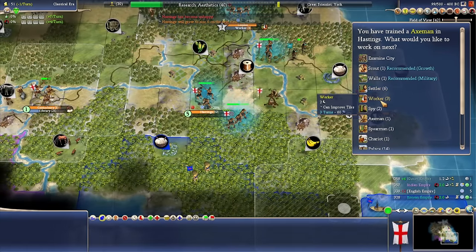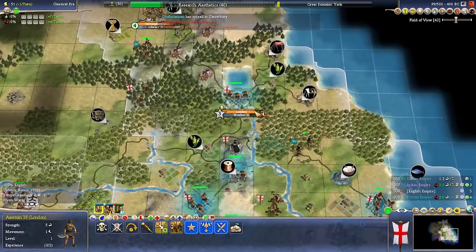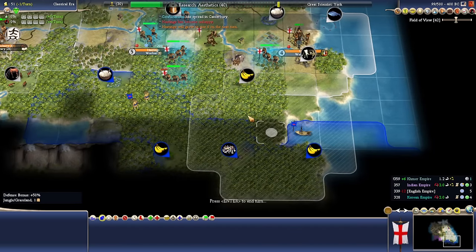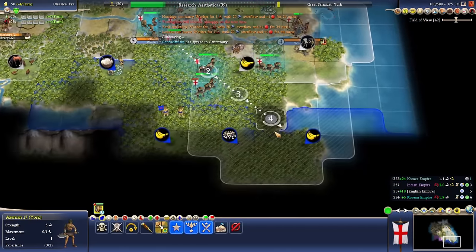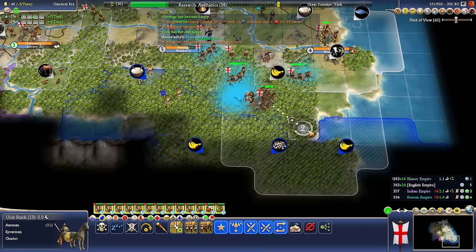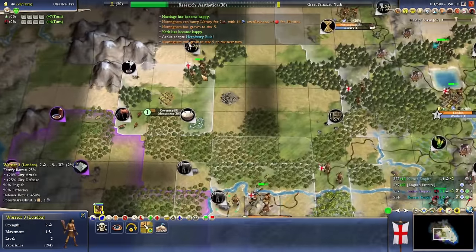I'm going to spam out a bunch more workers. Confucianism has spread. I'm a little concerned about this attack — we've invested a bunch in it, we're the most powerful. Set up over here — Coventry, yes, go for the monument because we need the border push. We'll put a warrior in there.